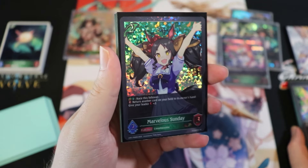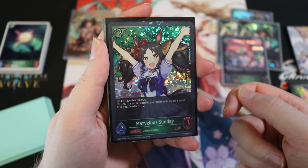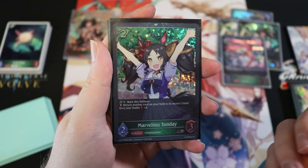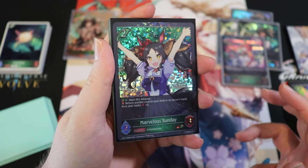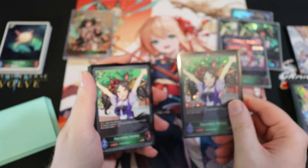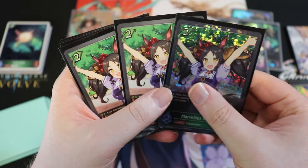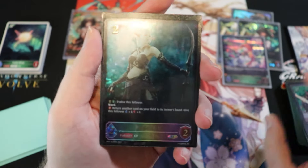Next is Marvelous Sunday, a two-drop 2/3 that evos for one play point plus a carrot (we aren't running carrots). On fanfare, select another card on your field, return it to hand, and heal your leader for two. This is great against aggro, helps maintain life total, and you can even loop multiple Marvelous Sundays to chain heals. Running a full set.